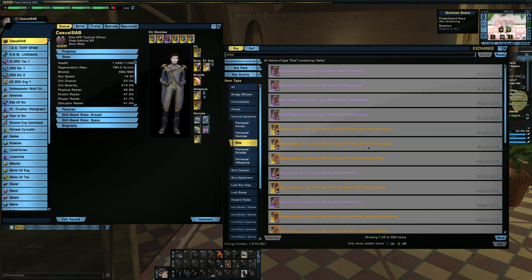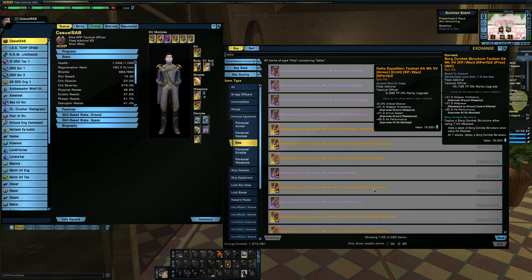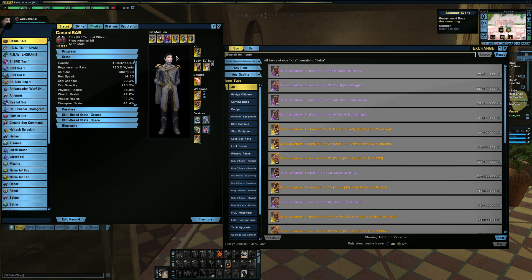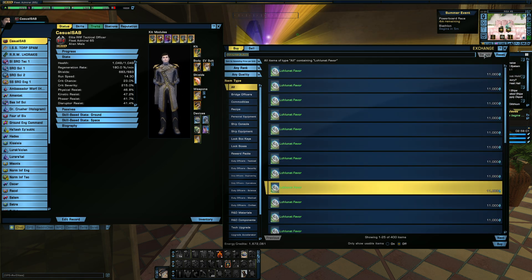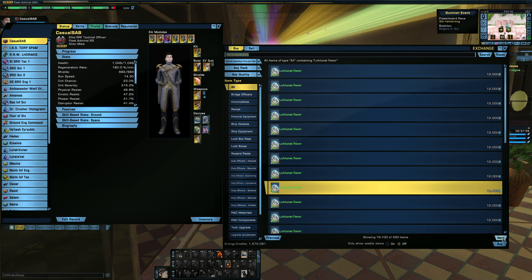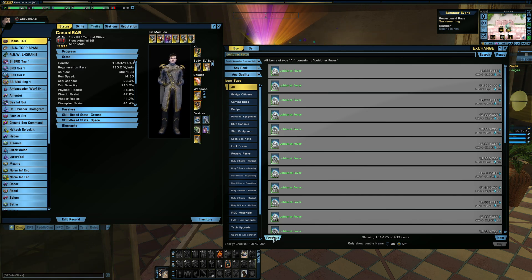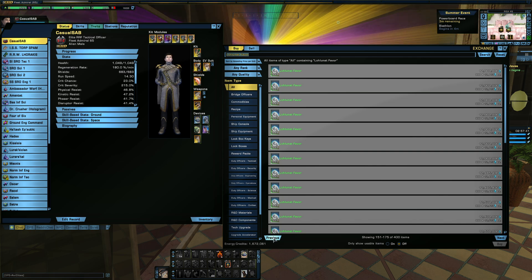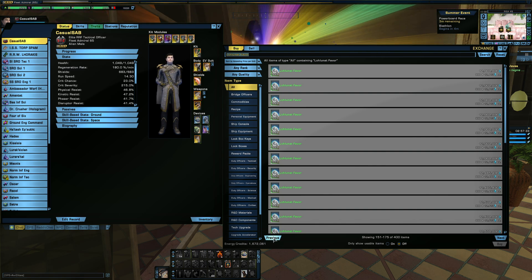If I look this up, you'll see some of these that people use when doing ground DPS records — these may be slightly better for one reason or another than the Ryza, but $250 million EC for a kit frame is a bit ridiculous. So the Ryza one costs you like 12 to 20 million EC, depending on how the market is at the time — a thousand Lohlunat favors is all it costs. During the summer event they're very accessible, but outside of the event a stack of a thousand might cost you like 20 to 25 million EC. People typically stock up to resell throughout the year, so there's usually a pretty good supply.